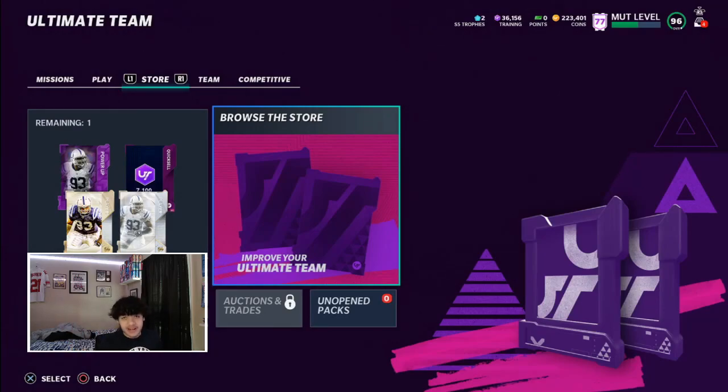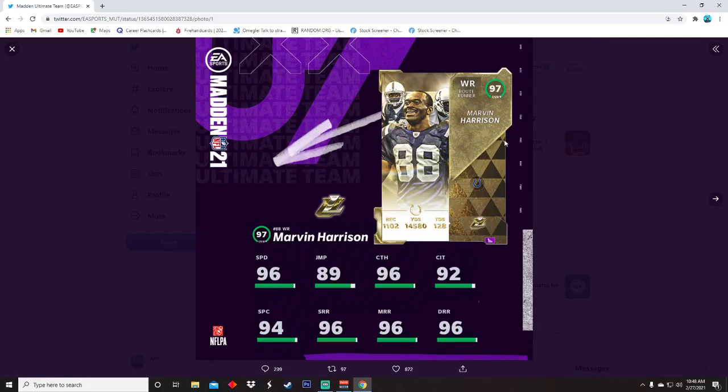What's going on guys, Ant here back with another video. Today we got new Ultimate Legends out. I'm gonna get my computer and show you guys that reverse some packs. First up we have 97 overall Marvin Harrison. I like Marvin Harrison a lot — 96 speed, 89 jumping, 96 catching, 92 catching in traffic, 94 spec catch, 96 short, 96 medium, and 96 deep route running. This card looks really really good.